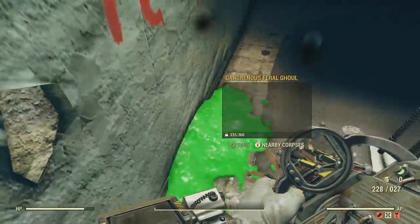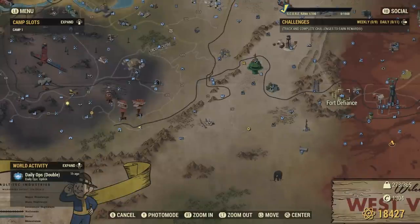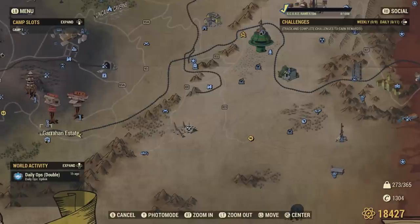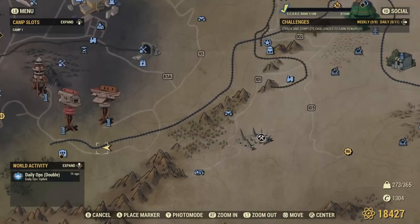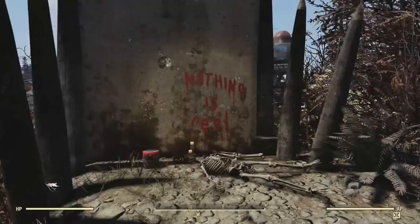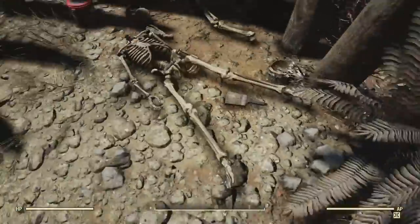Now I want to show you something else that goes with what was being said on the terminal down in the Whitespring Bunker. This next little secret — or something you probably missed in the game — that goes along with that terminal will be located right over here on the map, next to Garahan Estate. You can actually build a camp up here if you want. And as you can see, yet again, the same writing on the wall: 'nothing is real.' And this skeleton is also missing a head next to the writing. He might have taken himself out or something.